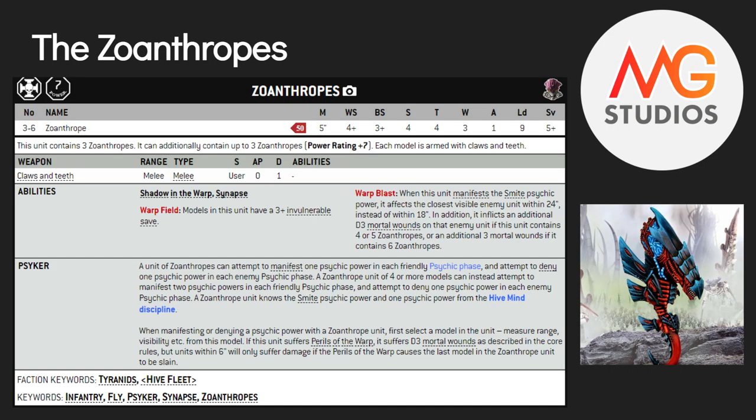Psychic denying is popping up more and more, which is unfortunate, but that's okay. For their powers, they can deny one and cast one, but if there are four or more of them in the unit they can cast two powers. They know Smite/Warp Blast and can pick one more from the Hive Mind discipline. Personally, if I have a big unit I like to go all in on psychic — take Psychic Scream and Smite so you've got lots of mortal wounds; double smite.